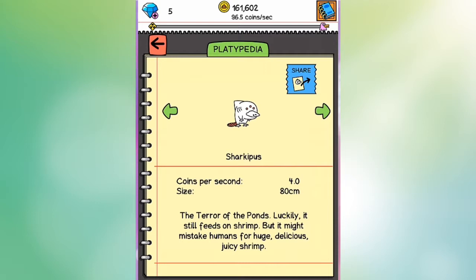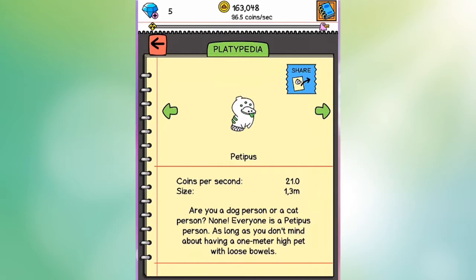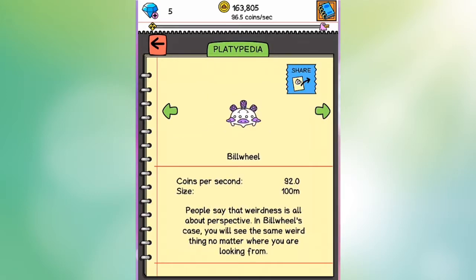And then you get to the Sharkopus, and it's getting weird, right? Yeah, it's starting to get weird. Then you get to the Platycorn, and it's now one meter in length. I think I should show a reference point for one of these. Petipus: 1.3 meters. Then Platysi: 2 meters, with 3 eyes. And then Bill Wheel: 100 meters long. Keep in mind — we're now at 100 meters long. This is how big this thing is supposed to be. And that's as big as I've unlocked.